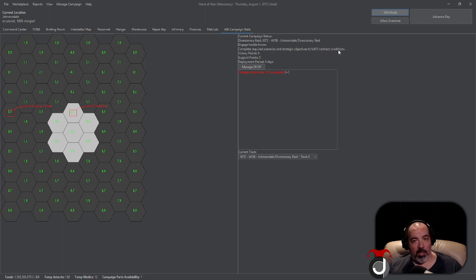The campaign tip below that reads 'Engage Hostile Forces — complete required scenarios and strategic objectives to fulfill contract conditions.' Those are listed down in the window: your current victory points, your current support points, and then your deployment period in days. I'm not 100% sure about that last part — part of me feels like it's a placeholder for things the developers are planning to add later.